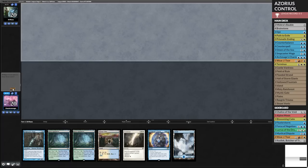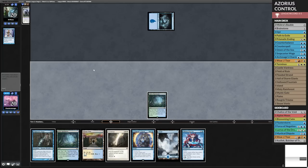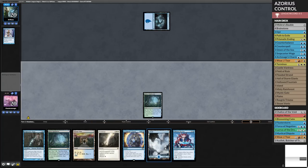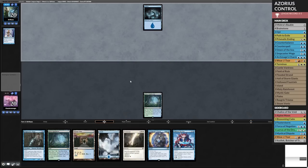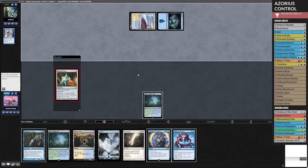I feel like I draw the Singleton Counterbalance more in Commander than I do in this format. No companion — I'm going to keep it. I don't want to not draw lands like I did last game. What is it — probably just blue-red again. There we go. Now I get to actually draw and do stuff here. So this will be fun.